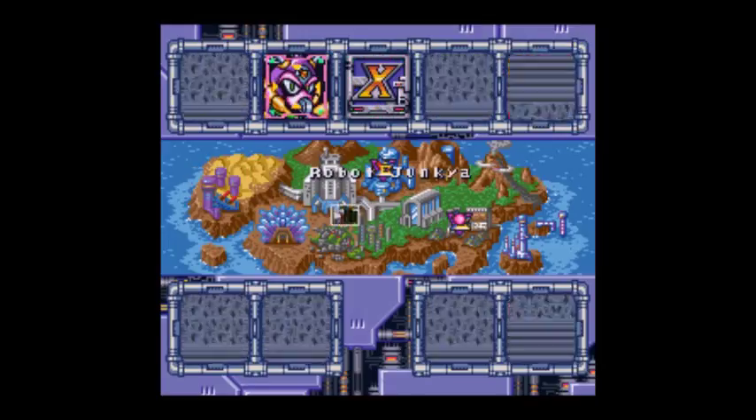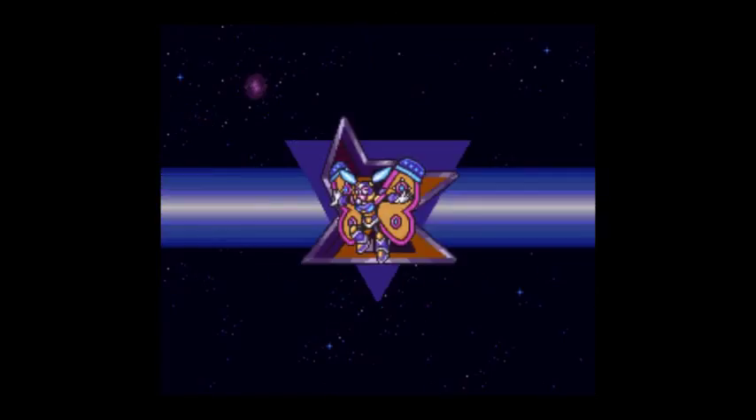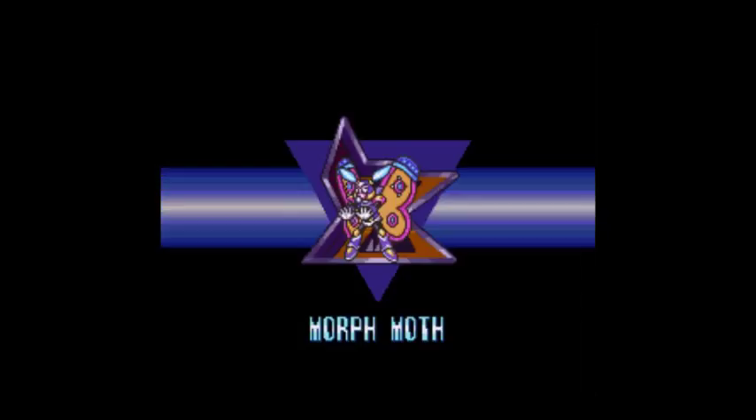Next we're going to go to Morph Moth's stage. The speed burner beats Morph Moth, actually, so weaknesses are good to have.